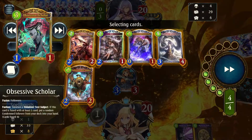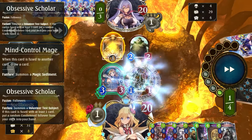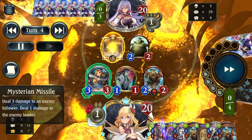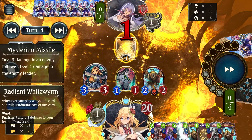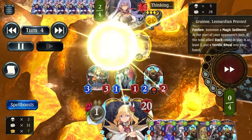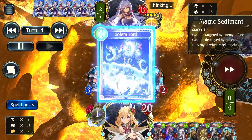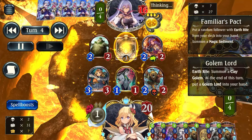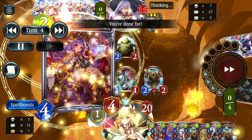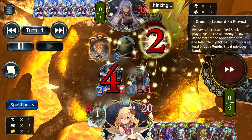Because we have a spare 1 mana after playing Obsessive, I can use Mysterium Missile to clear the Golem for free and go face for 4 damage — very nice. Got small pings from Oz, lovely. However, our opponent has an equally strong play in the form of Grineer. She puts a very thick retort into my opponent's hand which could pop my shield.